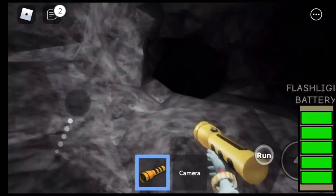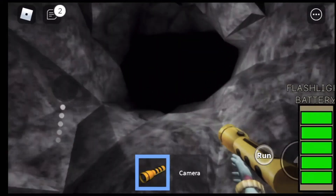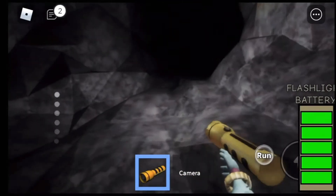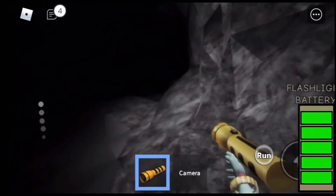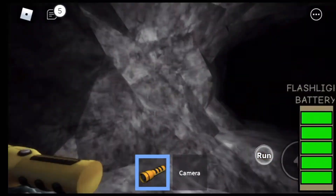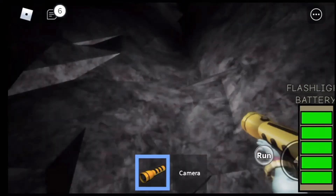I've only played this game once before, with a friend who plays it a lot, so this is kind of a walkthrough for both me and you. I heard there are batteries you can find to recharge your flashlight — I'm pretty sure you can recharge it. The camera, though, doesn't recharge — it's basically limited. Honestly, I'm already lost; I don't even see anyone. I'm just walking around and my flashlight almost turned off — okay, it's back on.